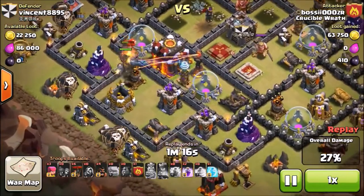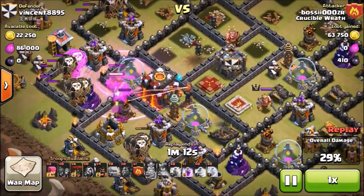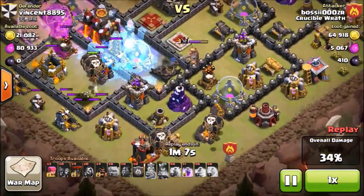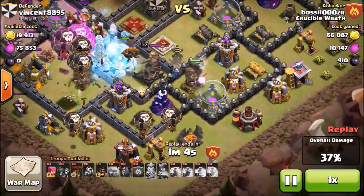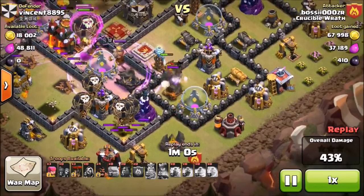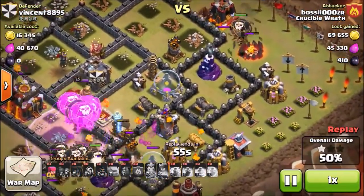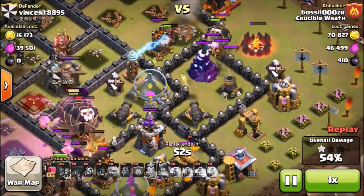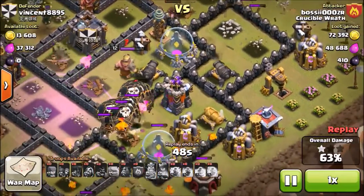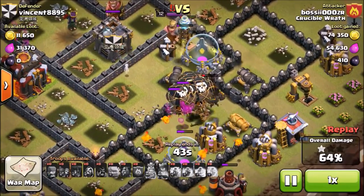Then you drop your balloons behind the hound to take out defenses. Use your one freeze spell on the second inferno tower, then follow up with your remaining hounds so defenses stay distracted and your balloons can clean up everything. I also dropped a couple of haste spells at the top of the base to take out the air defense so it wouldn't hurt my balloons as much. At this point only one archer tower and one Tesla are left.